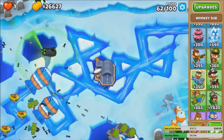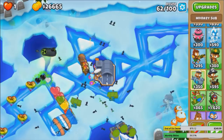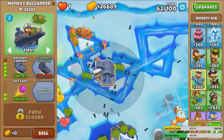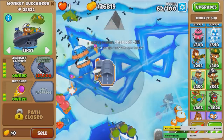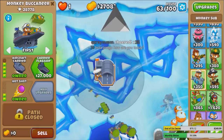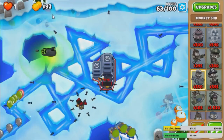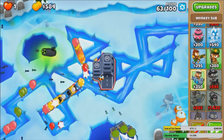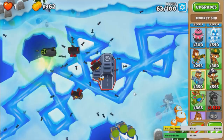Oh man, we're actually going to afford this. If we can't afford it at the end of this round, it'll be at the very very start of next round. That's how tight money is. 26.8k. This round should basically give us 27k. Yeah, end of round. Beautiful. 82 bucks to spare. Carrier Flagship. Easy work of round 63. There we go. Black border is still in play.